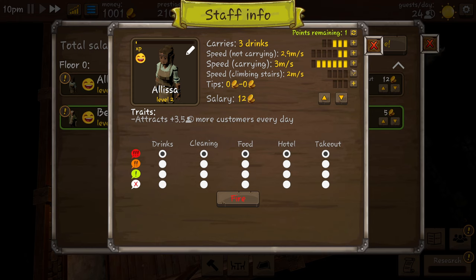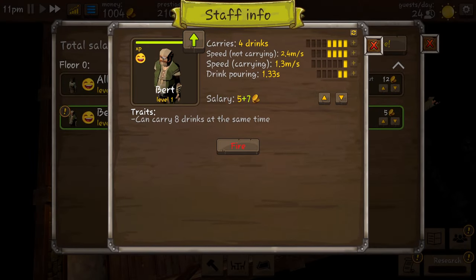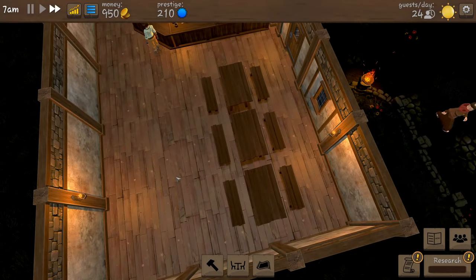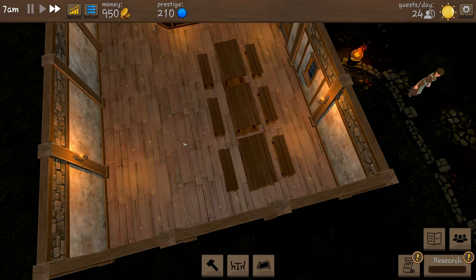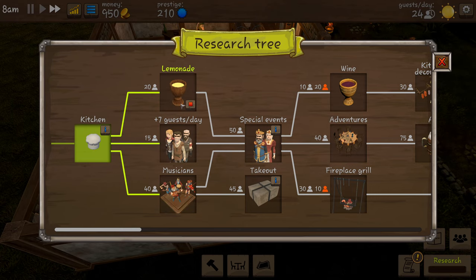Elissa has leveled up and we can give her one more research point. Speed while carrying - she can carry an extra drink now, that's even better. And Bert has leveled up too. We are going to start the next day with 950 coins, work on our kitchen, and also start researching lemonade.